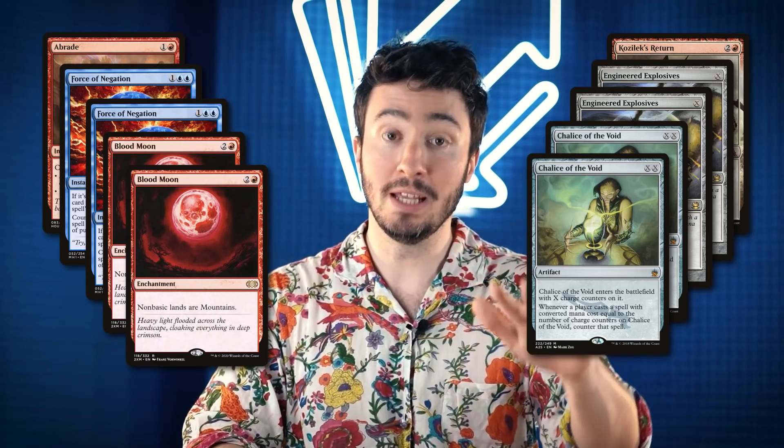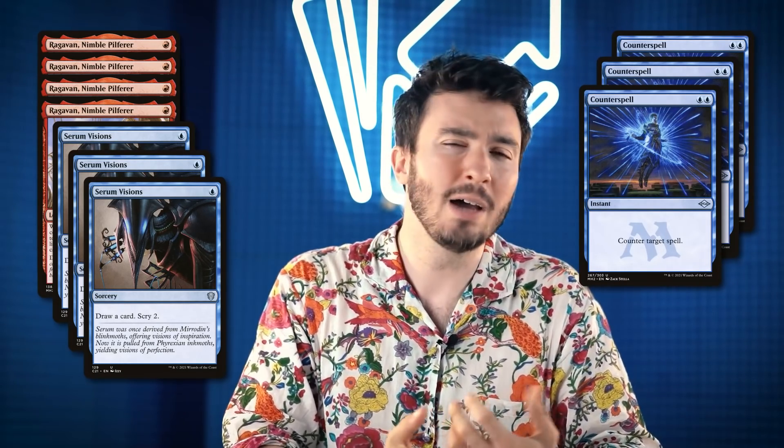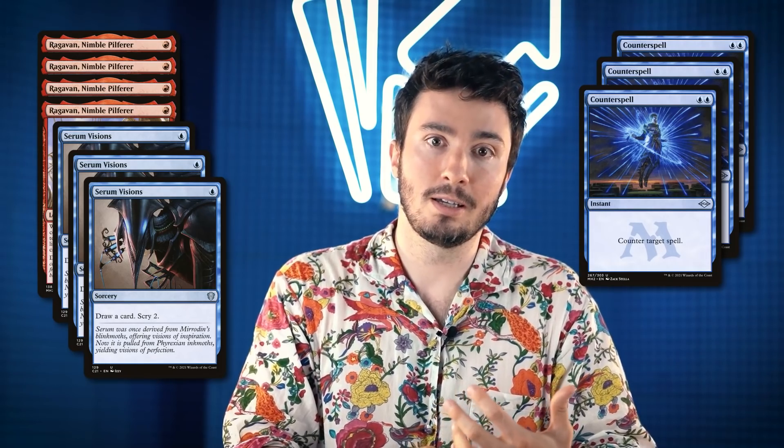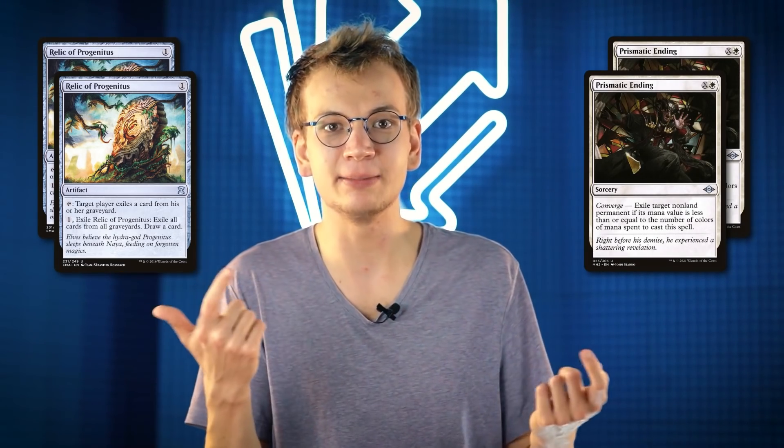We need the combination of both. We're bringing out all Ragavans because they can't be cast with a Chalice, and a lot of his creatures can just block them. We're also bringing out three Serum Visions because they're one-drops and we're kind of slow. And we bring out three Counterspells because he can get his Hammer with Urza's Saga and cast instant-speed stuff. I bring in Relic of Progenitus against Dragon's Rage Channeler and Murktide Regent, and Prismatic Ending as a catch-all.